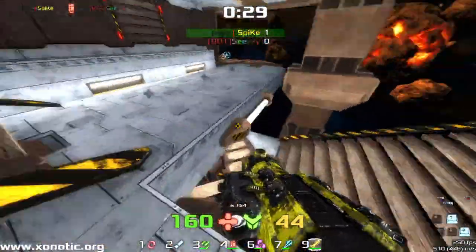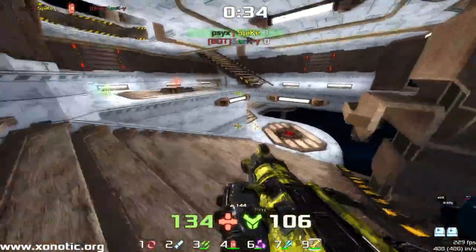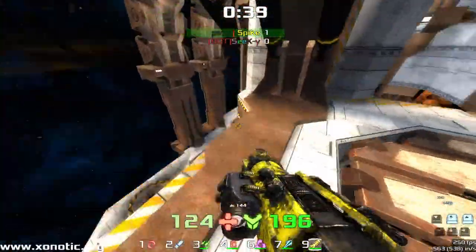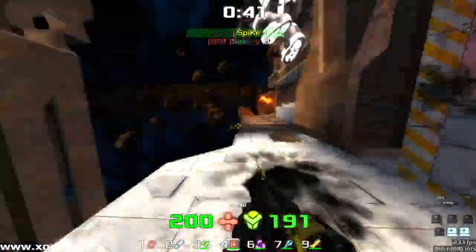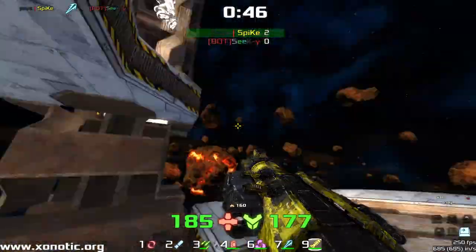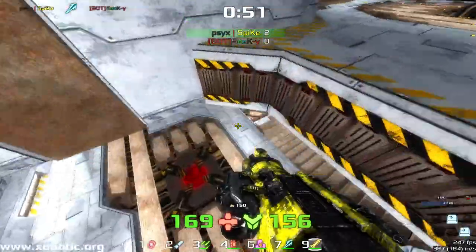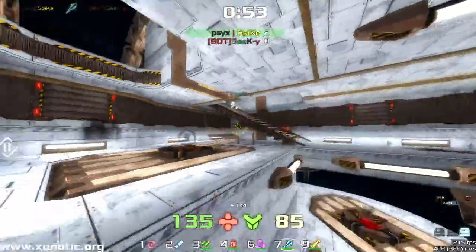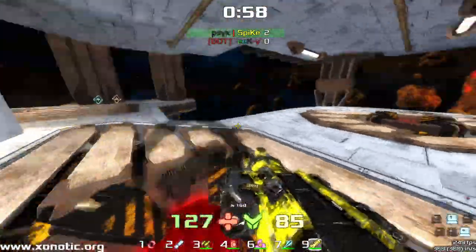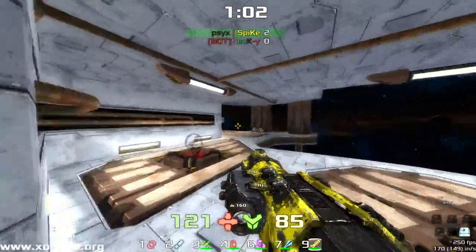A beautiful air shot there from Spike to be able to pick Seeky up like that. I really like how Xoilent's designed, actually. It's a very strange map that you wouldn't think would work, with being able to fall off the edge and all that. A lot of people would kind of position it as a bit of a meme map, but it definitely can be played well. Both of these two players have been playing for such a long time that they've been forced to play Xoilent against memers and make it proper.